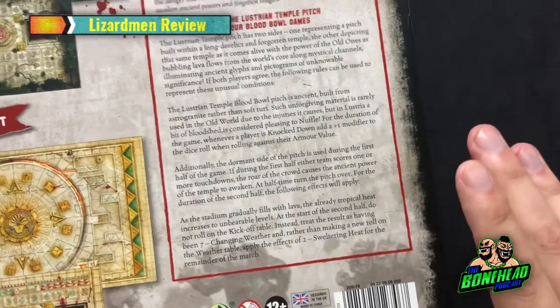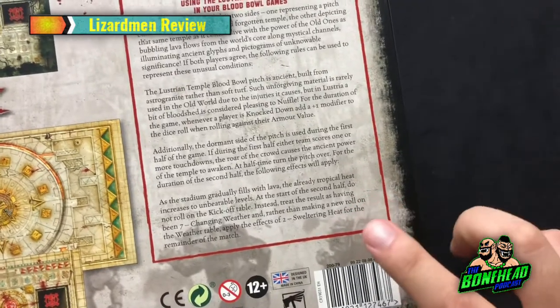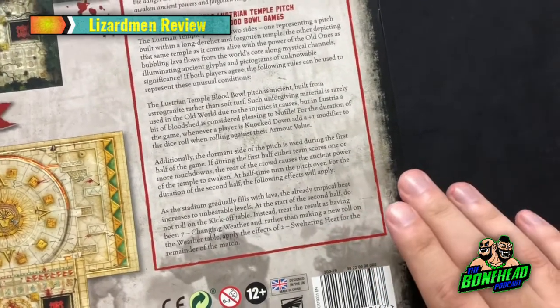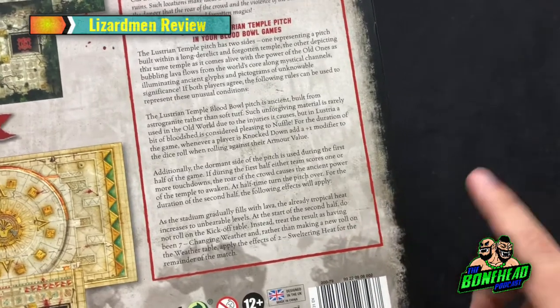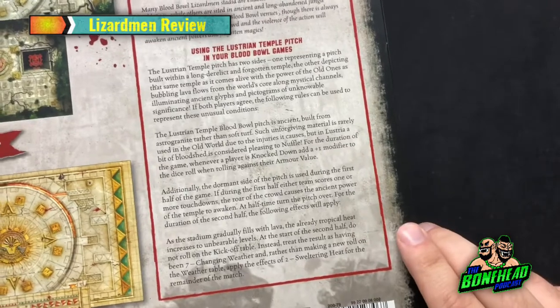Basically, lava fills the stadium up and the pitch ends up as sweltering heat. At the start of the second half, do not roll on the kickoff table. Instead, treat the result as having been a seven — changing weather. So that's quite useful; you know you're not going to get a blitz or anything, but you will have sweltering heat for the rest of the match. You still roll on the kickoff table for other kickoffs, but for that first one you automatically get sweltering heat, which can be brutal.